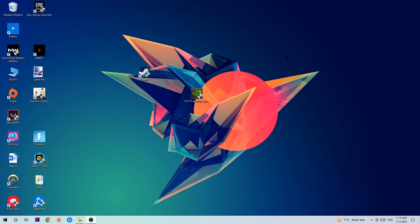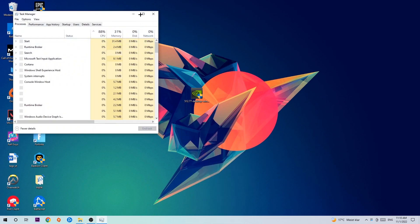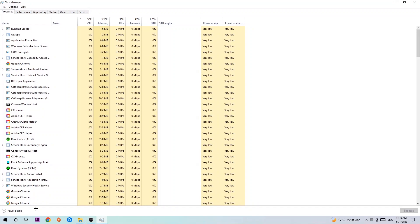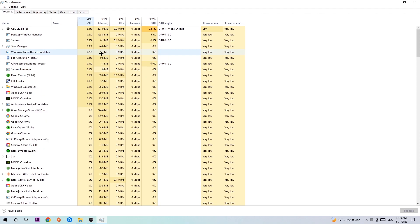So let's get right started. The first step I would recommend for everybody is to simply navigate to the very bottom of your screen, right-click your taskbar and open up Task Manager. Once you've done that, navigate to the top left corner, click on Processes, then click CPU, and end every single task which is currently having too much CPU or GPU usage.